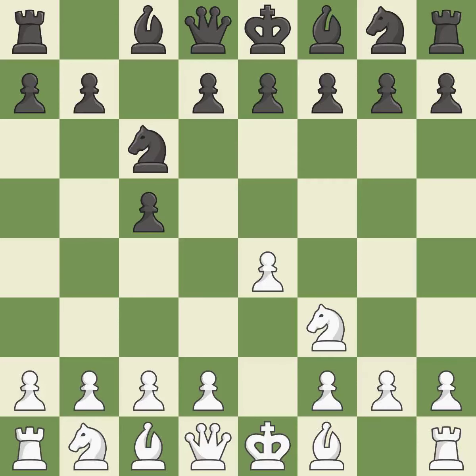Nc6 aids in maintaining control over the d4 and e5 squares. D4 offers to trade a center pawn for the c5 pawn in exchange for more control of the center and quick development. Cxd4 provides black two key pawns while giving white only one.